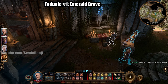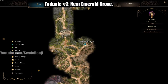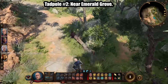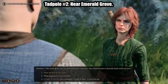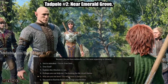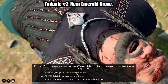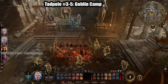Tadpole number two is nearby. Go to the Emerald Grove and Environs waypoint, just outside the grove, and head west along the road. When the road splits, go north — there are some people up here. In dialogue, when asked what happened to their friend, hold his stare and tell him what to do (it doesn't matter what you say). Loot the body, let your body guide you, and that's tadpole number two.